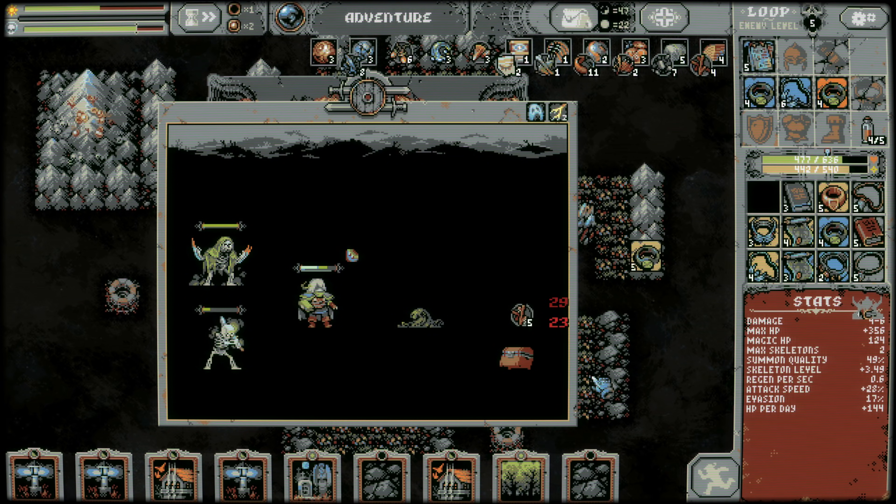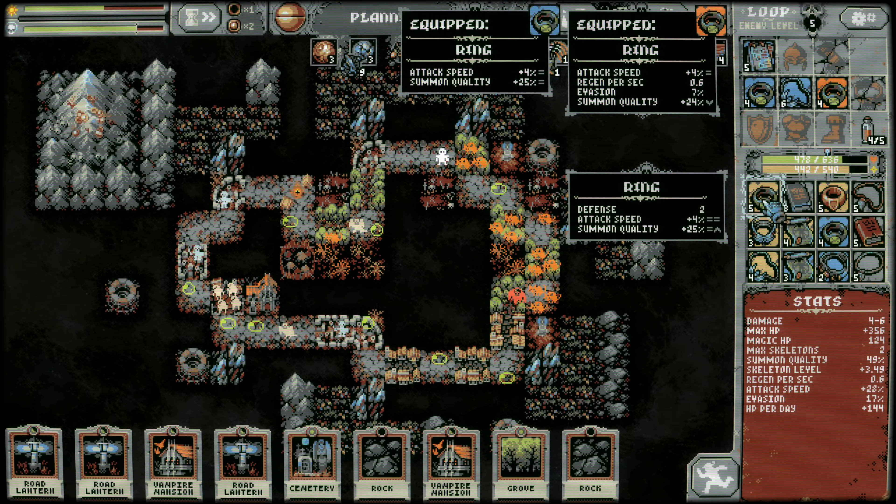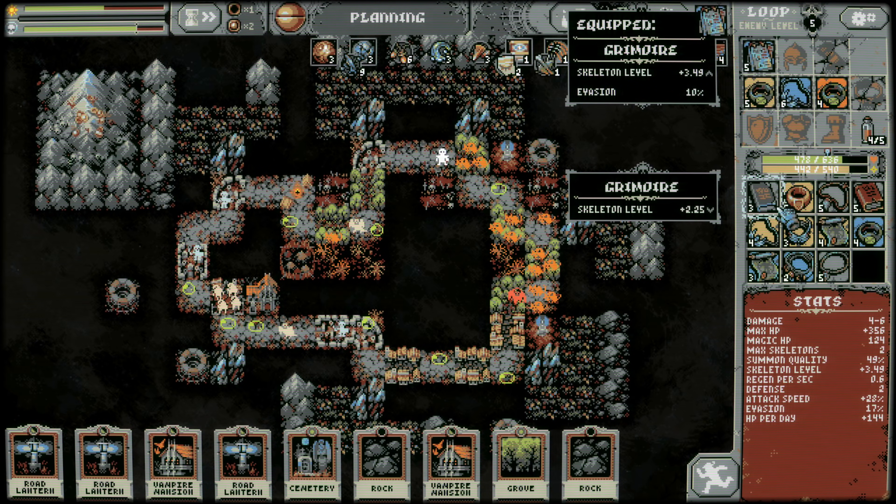Pretty good chance we can summon the boss, I think — though whether we should or not, I really don't know. This improves summon quality a bit on the right side, but we lose 7% evasion, lose our regen, and get a little bit of defense. I think we just keep that level 4. Attack speed's the same plus defense — so this is a better one for sure.